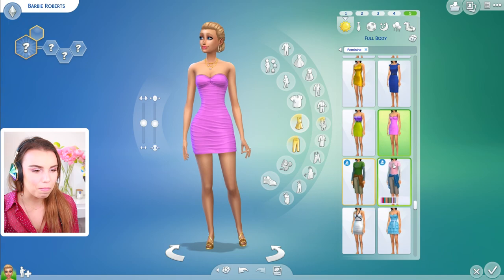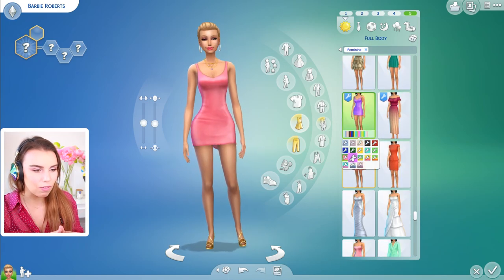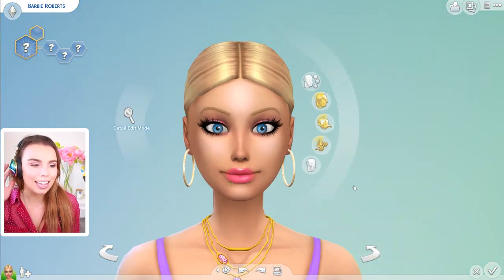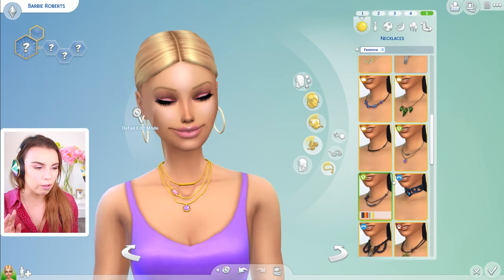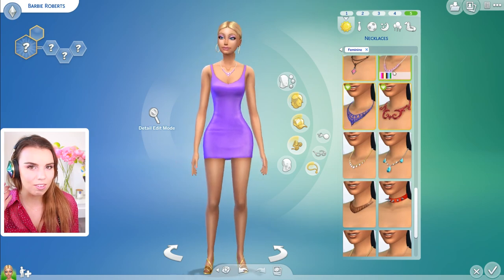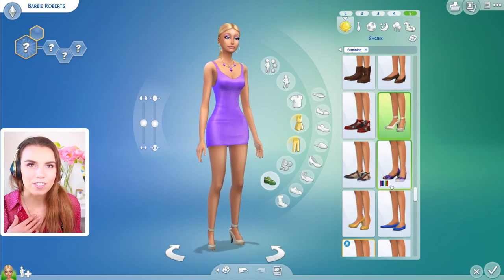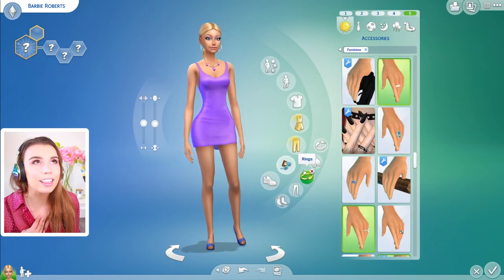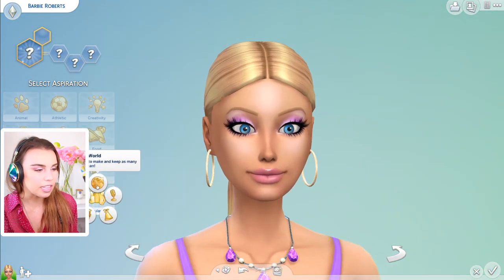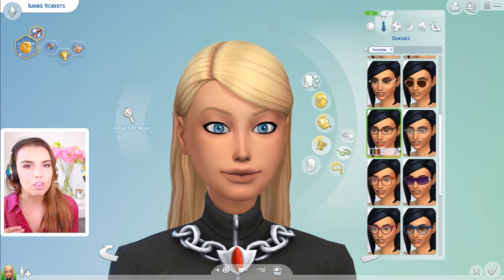My favorite look for Barbie is actually a slick purple look with her hair in a ponytail — I love it. She looks so good with her hoop earrings. I kind of wish I had my ears pierced just so I could wear hoop earrings. It reminds me of that quote from Mean Girls where Gretchen was like, 'my mom bought me these beautiful white gold hoop earrings' and I couldn't keep them because Regina said they were her thing.